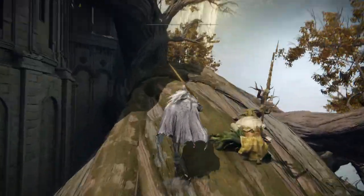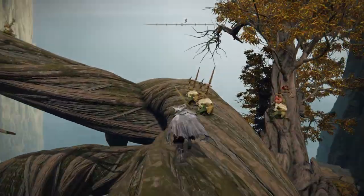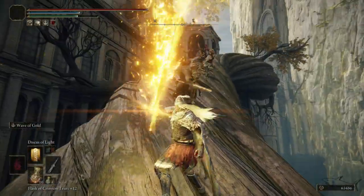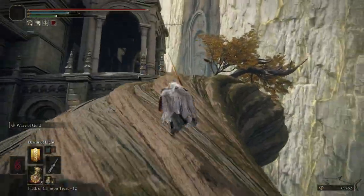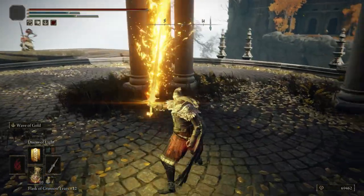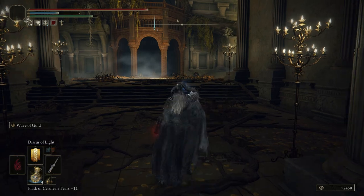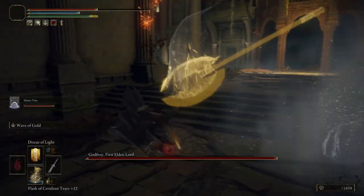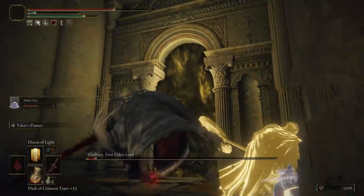Make your way to this tree because we have to defeat an enemy right now to get that incantation. That incantation is going to heal you gradually — it's one of the best healing items you can get in this game. There are spells and incantations that can heal you, but this is not an instant heal; the one I'm going to show you will gradually heal you step by step with a really high amount of healing.